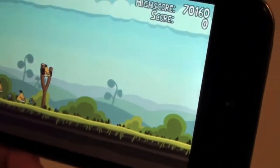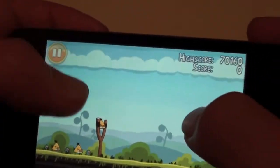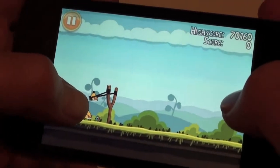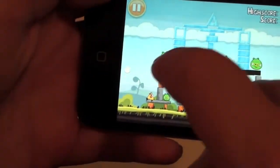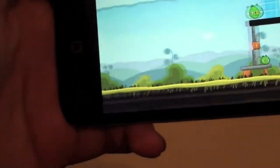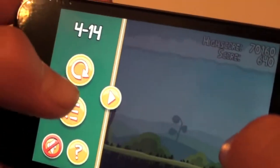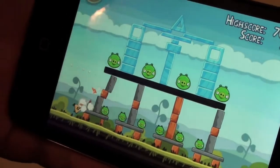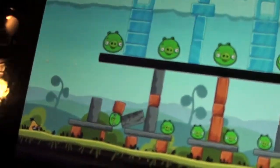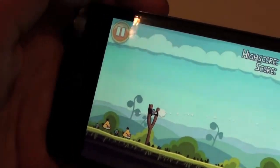Alright, next tip. This tip is for the yellow bird, which goes faster when you touch it. If you wait till the last second to touch it, it will be less powerful than if you do it right away. I'll show you that right now. As you saw — now I'm going to try it again. As you can see, it is a lot more powerful when you boost it right when you launch the bird, instead of right when you're almost hitting the target.